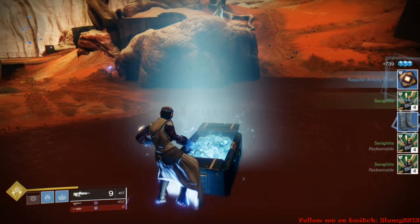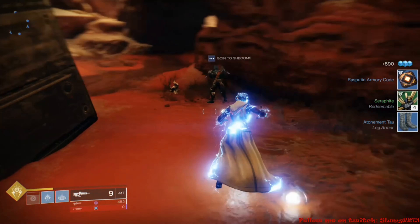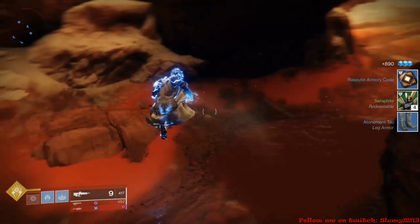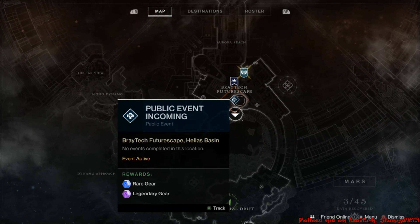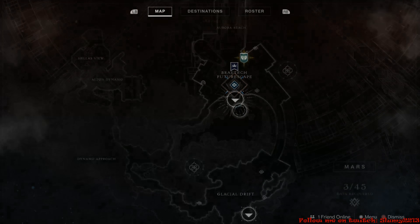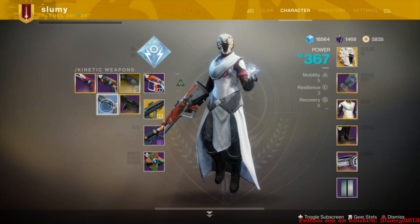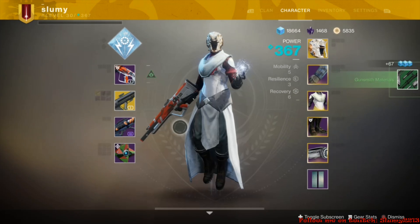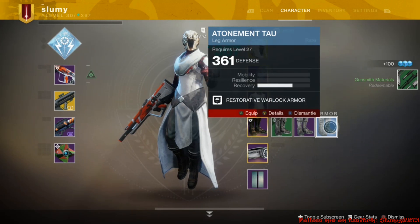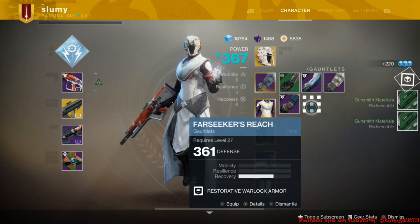After doing heroic public events, bounties, and patrols to reach level 50, now you want to focus on your power level. Keep doing heroic public events until you hit the soft power cap, which I'm assuming is around 540 to 545. You'll know you've hit the soft cap when blue drops stop increasing in power level and just stay consistent — always dropping at around 540 or 545.